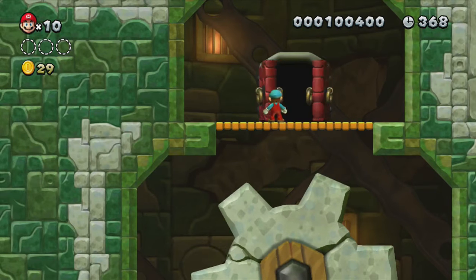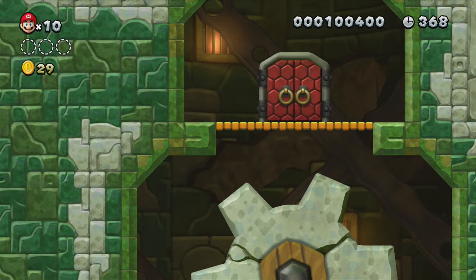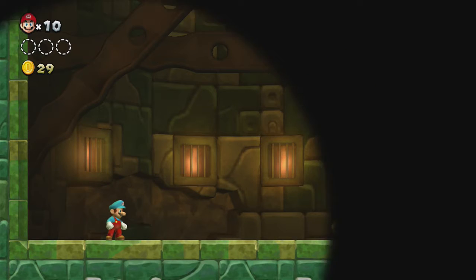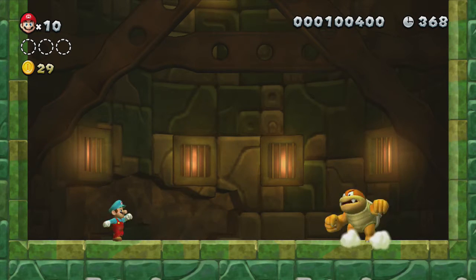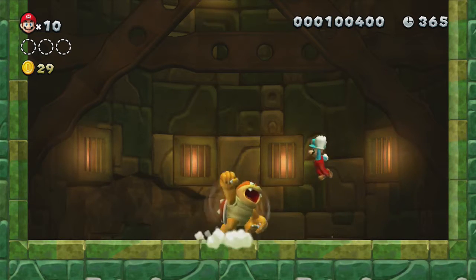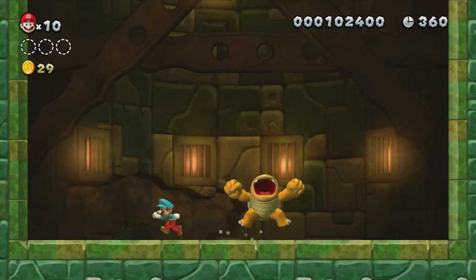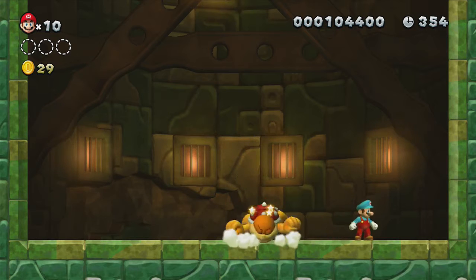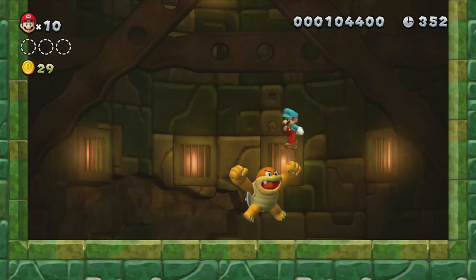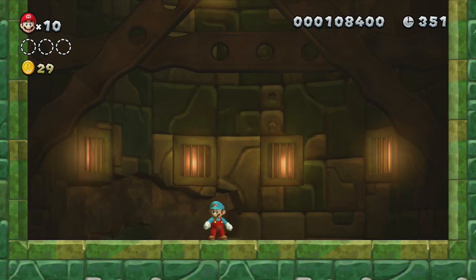Here we are at the boss's room. This boss works the same as the Super Mario Brothers 3 mini-bosses — three stomps on his head and eventually they start flying. Wow, I'm having some trouble hitting him. And that's it — that's the end of the first half of Acorn Plains.